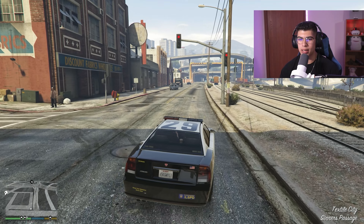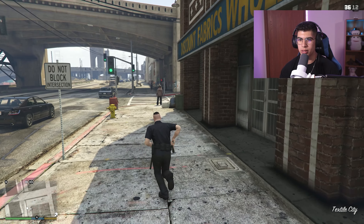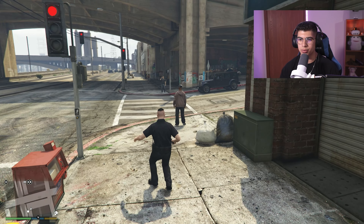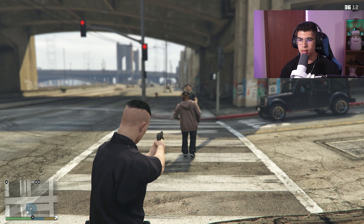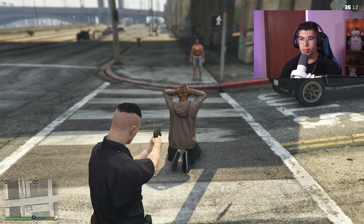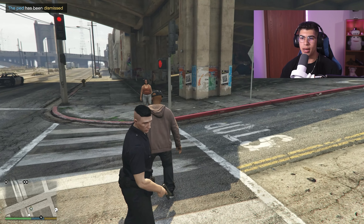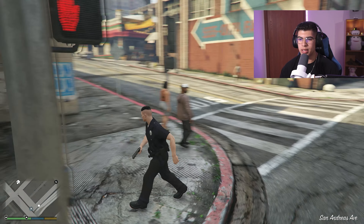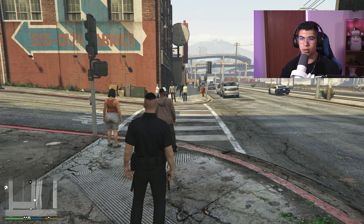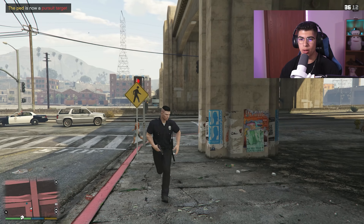Now I'll show how to use Stop the Ped on foot. Dump my car and get out. Say you notice a guy with a gun or knife — you aim your gun at him and double-tap E. He puts his hands up, gets on his knees, and interlocks his fingers automatically. You can then cuff him. I'm going to let him go since he didn't actually do anything wrong. To demonstrate a pursuit — say he has a warrant and takes off — aim at him with your gun or taser and double-tap T. He takes off and the nearest unit will assist.